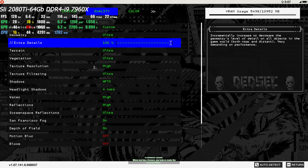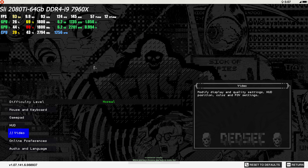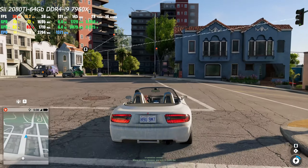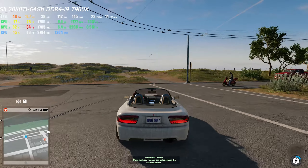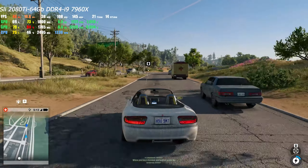Extra details — I know a lot of people are going below 50% extra detail. We can play with this one and see if there's a significant difference. We were at around 35 frames per second before applying these two settings. Let's see how it is now — 10 frames per second more. I'm not noticing any noticeable difference in graphics — nothing noticeable.